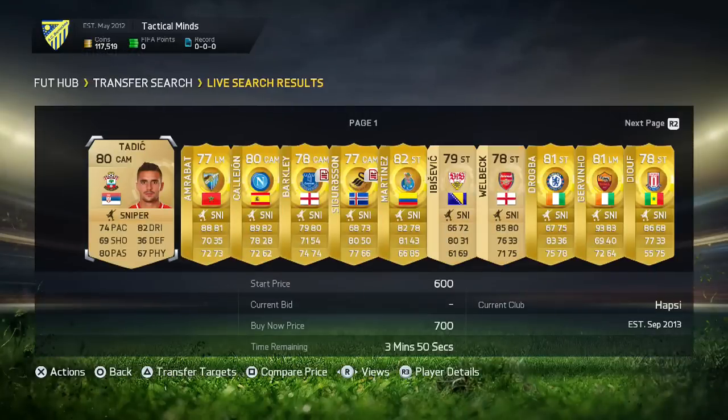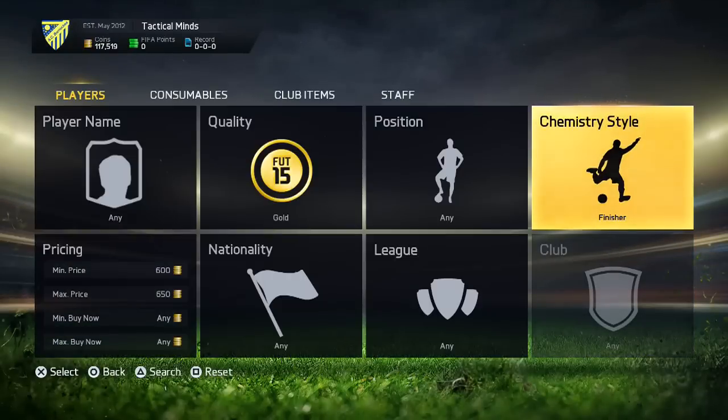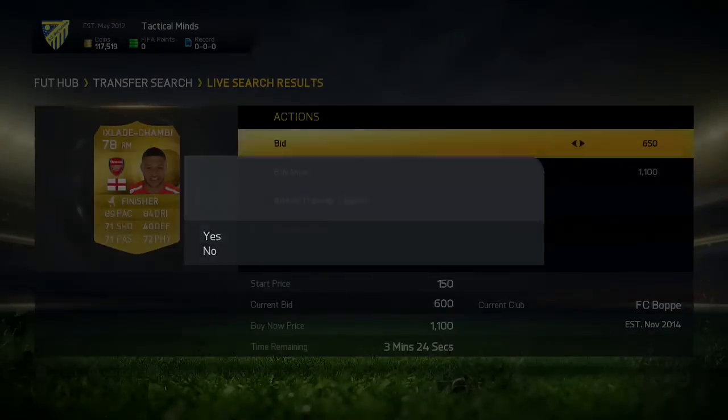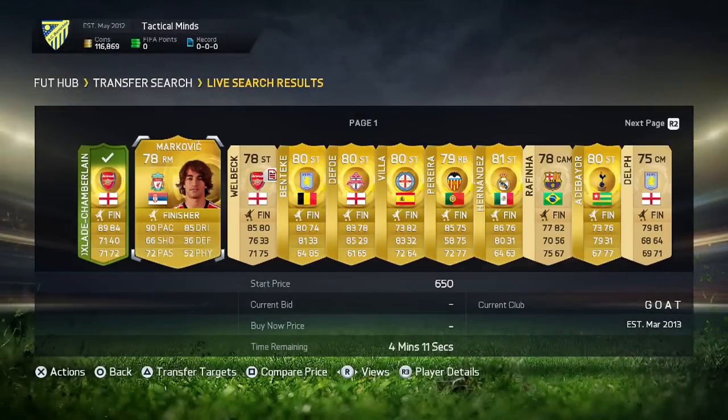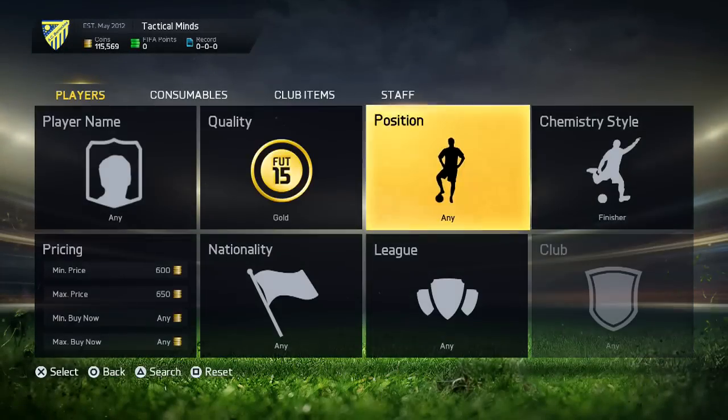Then go through all of the chemistry styles and look for gold rare players such as Kalyon and Arafat — you want to put bids on them. For example, Alex Oxley-Chamberlain in Finisher, put a 650k coin bid on him. Markovic in Finisher — this is all you have to do. You have to mass bid on loads of players. Benteke in a Finisher — that's all you want to do.